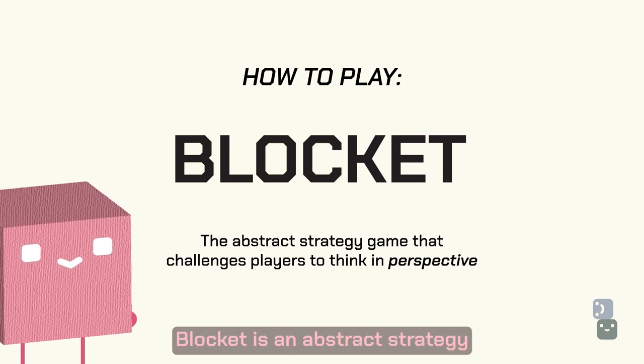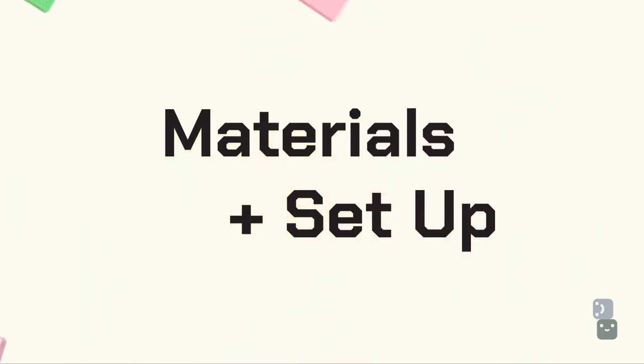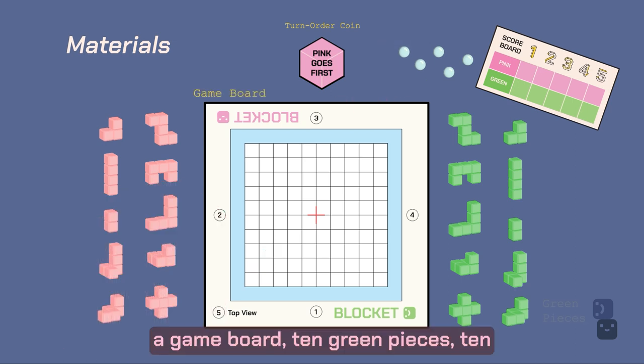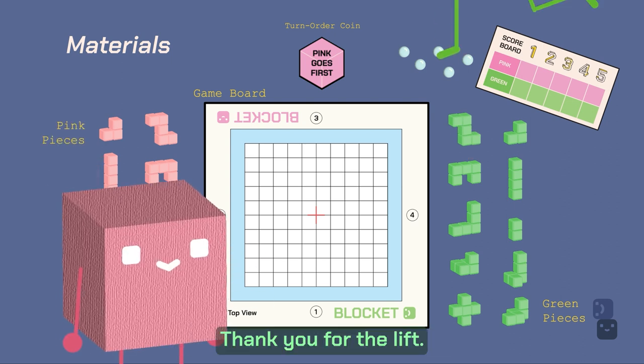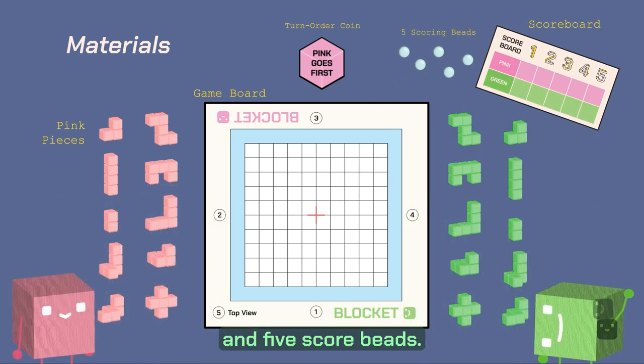Block It is an abstract strategy game that challenges players to think in perspective. To play, we need a turn order coin, a game board, ten green pieces, ten pink pieces, and a superior color. Lastly, we have a scoreboard and five score beans.